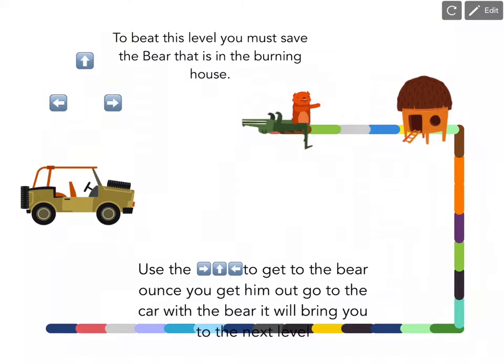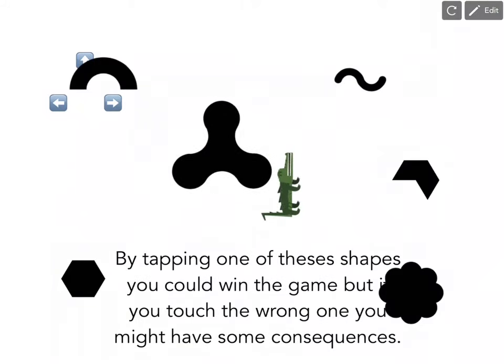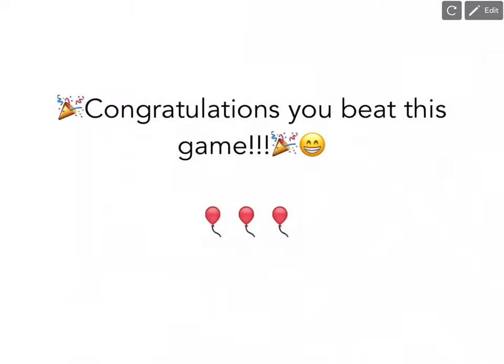So you don't need to get him to the car, it's fine. This one grows, so if you get too big you can't do anything. Let's see what the other ones do — okay, that one leads to the next level. Now I'm going to show you codes that you might need.